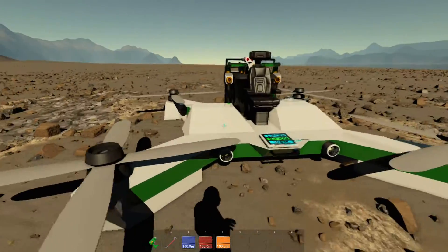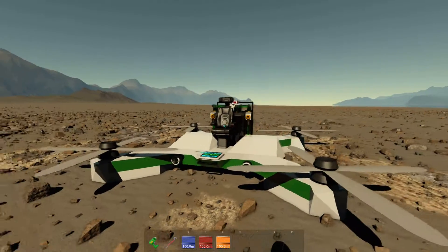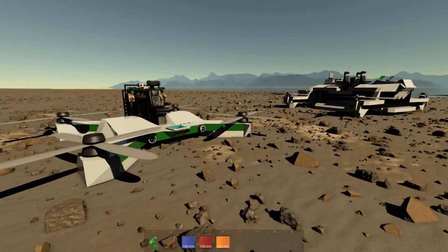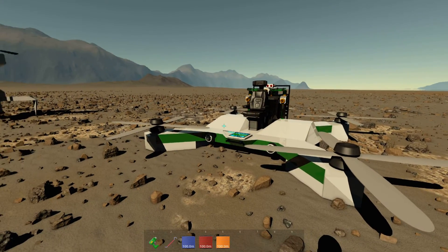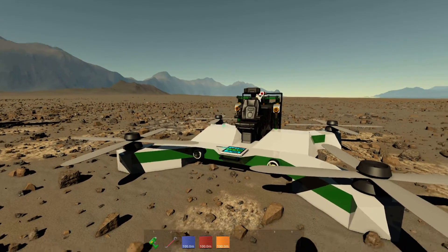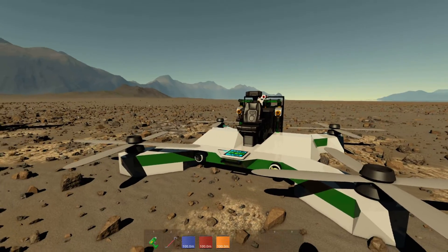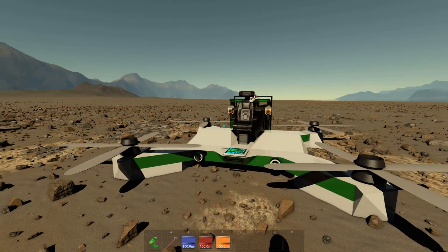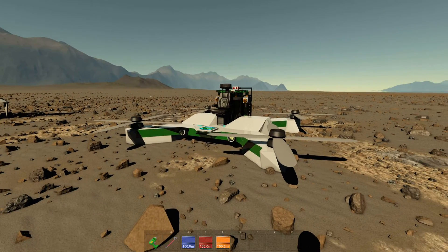Here we have a quadcopter. This is a very basic standard racing quadcopter like you would have in real life, and it flies the exact same way as real small quadcopters. It uses the induced torque to control the yaw. These are crossed in the way they rotate — the ones diagonal from each other rotate the same direction, but opposite to the ones next to them. This is the same way they're configured in real life.